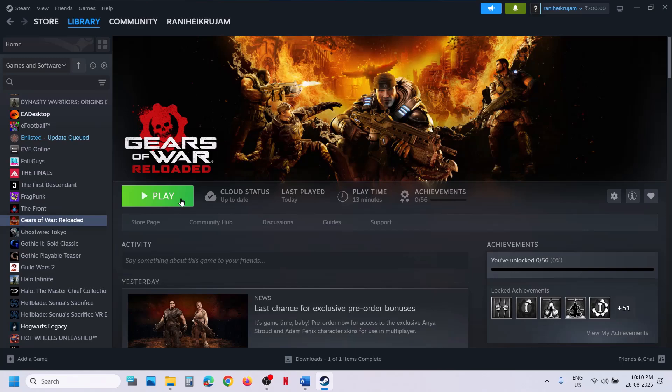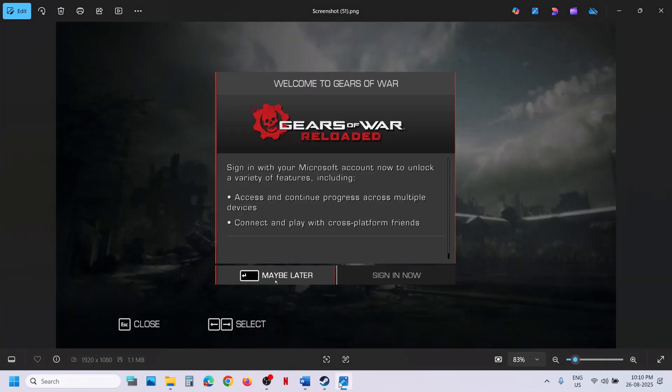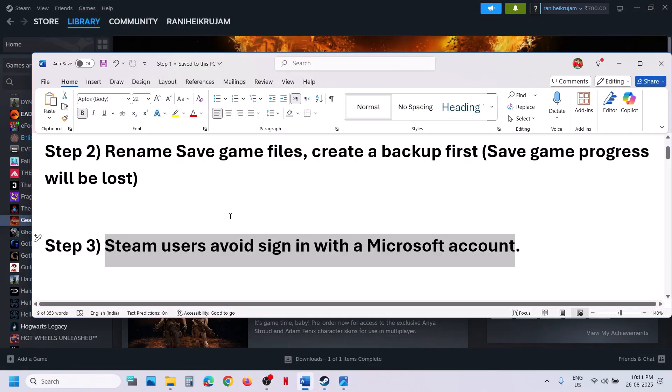When you launch the game, if you are able to launch it and you see a prompt to sign in with your Microsoft account, select 'Maybe Later' and then check. If you are not able to launch the game at all, you can skip this step.